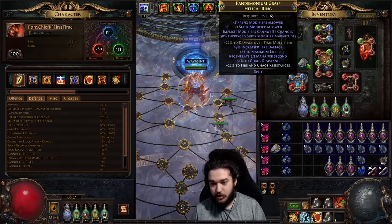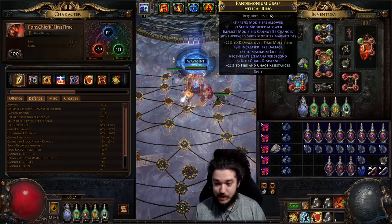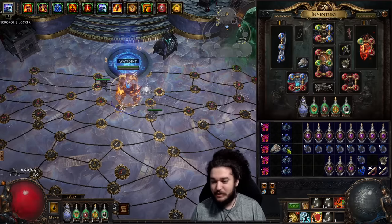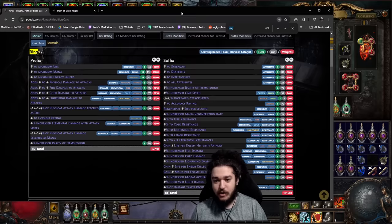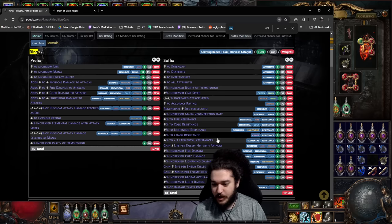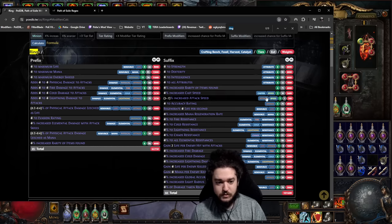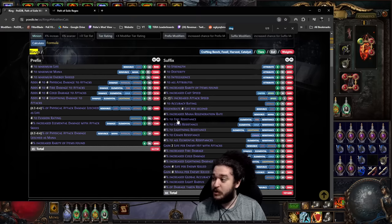I got a lot of questions about how to craft this, so let's jump into it. It's very expensive and there's a lot to cover. Step one: buy your helical ring. The important thing is it depends on what role you're going for. Since I was looking for chaos resistance, tier one chaos resist requires item level 81. You may as well just go for item level 84 because you can get top-tier resistances as well. Always pay attention to item level when purchasing, especially when spending a lot of currency.